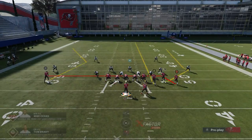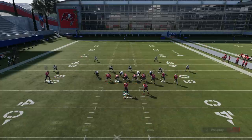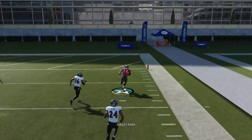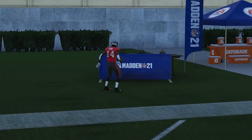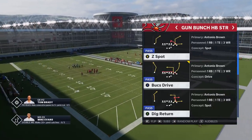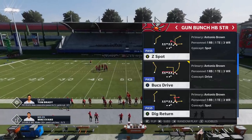Now there are adjustments I can make. I find that if I streak the A route and put the B route on an out route, these things tend to create some openings, but you don't have to do any of them. You can run it as is and it's a very good play against Cover 2 zone. But ultimately I think the other route — the single route on the other side of the field — is probably the more impressive part of this play.